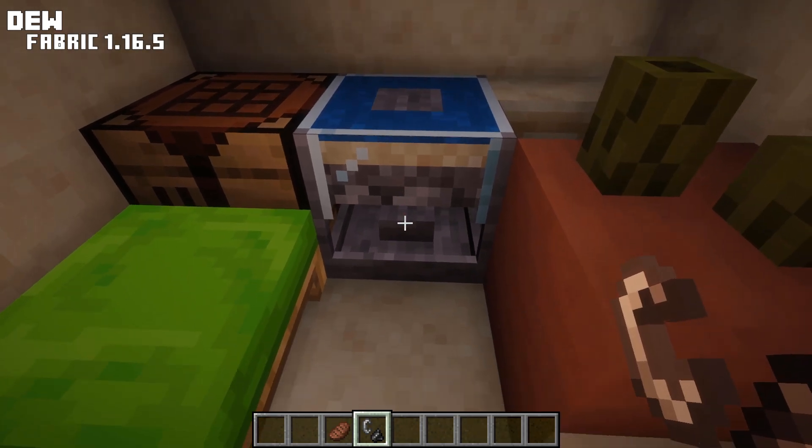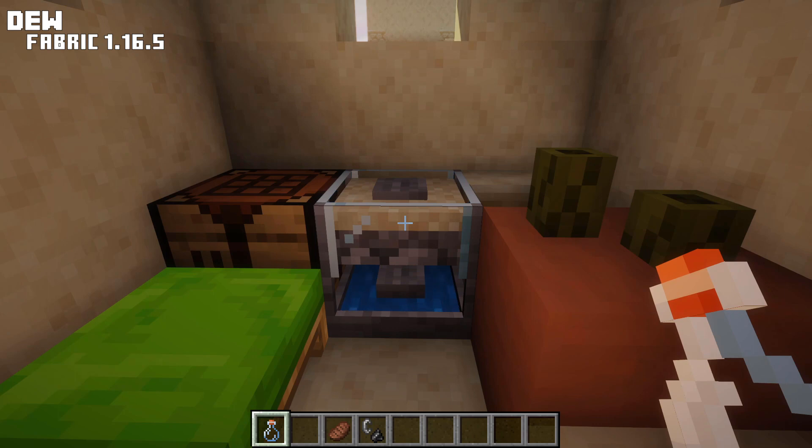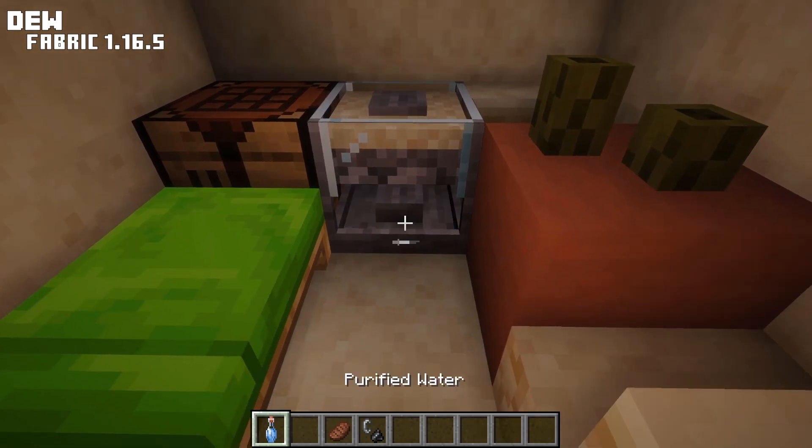Right click with a water bottle on the filter to pour the water into the device. Now light it up with flint and steel to start the filtering process. When the water has sunk to the bottom of the filter, it's done and you can pick it up with an empty bottle.